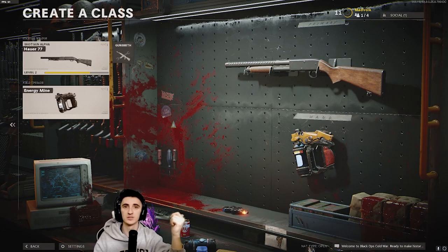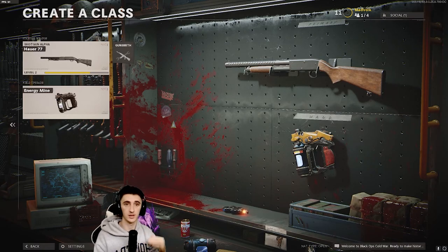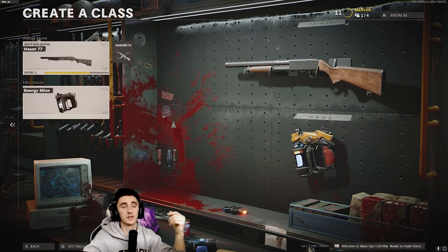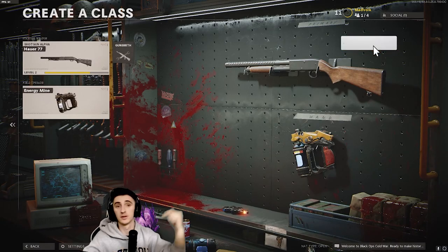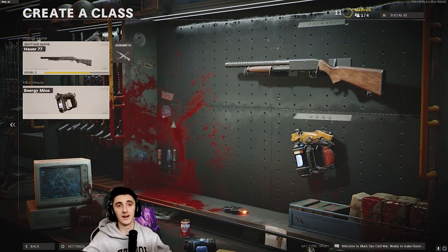It kills them with one shot pretty much up to around round 10. Jump into the first room, stay there till round 5 — you get about 8,000 points. If you get lucky you get double points and you'll rack them up quicker. Let's get straight into it. If you like the video, like, subscribe, follow me on Twitch at MadVolk.